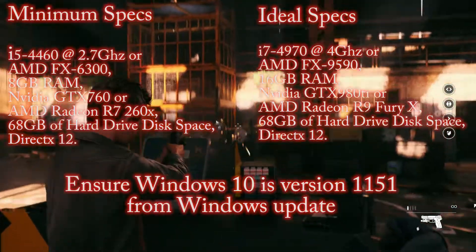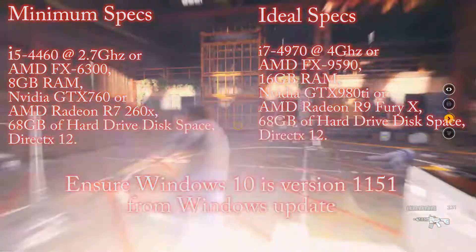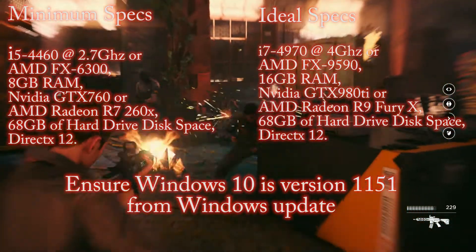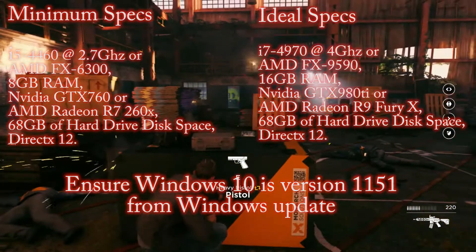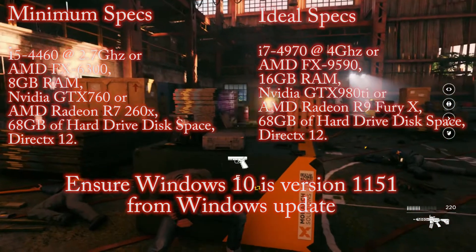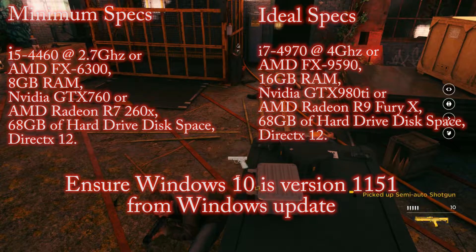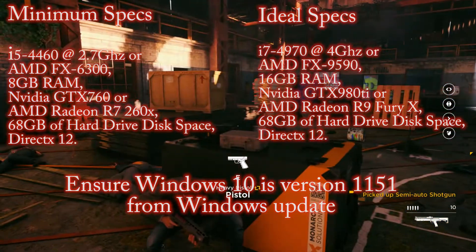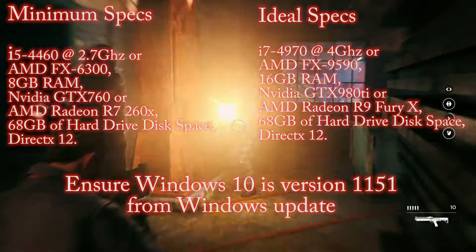Here are the minimum and ideal specs for Quantum Break for anyone out there who will have different specs to what I have. The minimum specs are not massively demanding, but you will have settings turned right down to the bottom. The ideal specs are basically if you want to play it at 2K or 4K — it's quite high specs, so it'll be quite a lot of money being put into your rig.